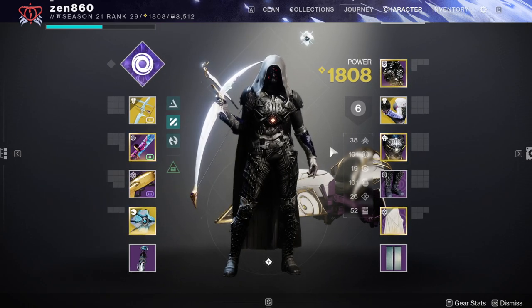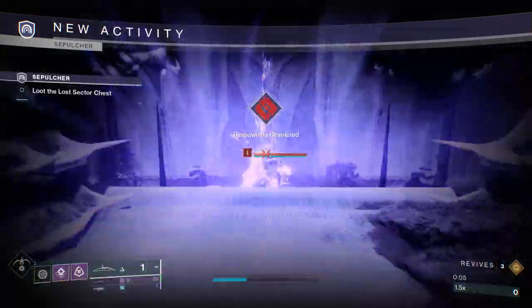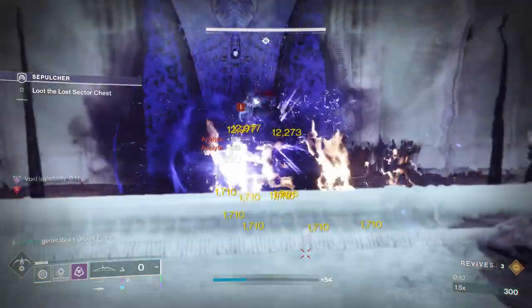There's so much going on with this build, so I highly recommend watching the build video before you watch this. The first thing I like to do when I enter this Lost Sector is throw my Grenade, then throw my Melee. That's going to blind the Knight and it's going to kill two adds for free.